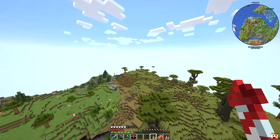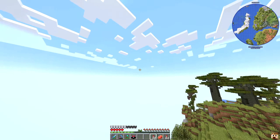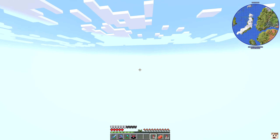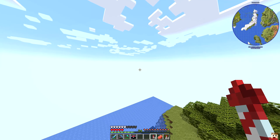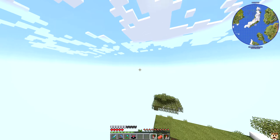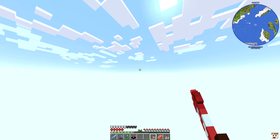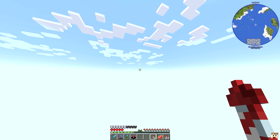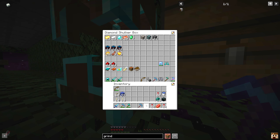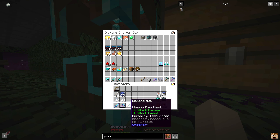We're going to take this with us as well and we are going to get some ender pearls once we get over there so that we can make a few more ender chests. Let me go ahead and head back to spawn somewhere that's got a portal, then I'm going to go to the End, get a couple of ender pearls, and then set something up so that we can have an enchanting table right there where we can get some XP.